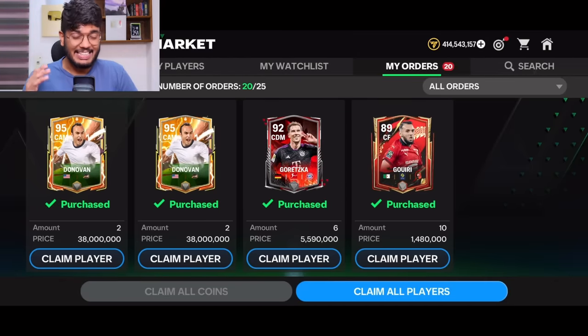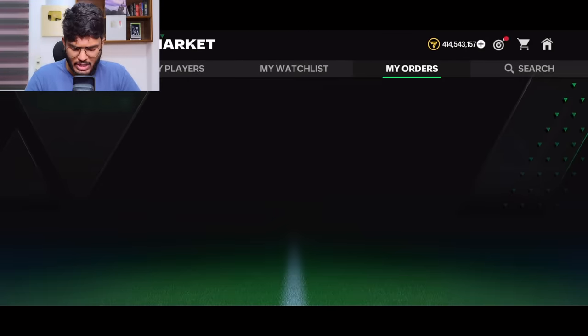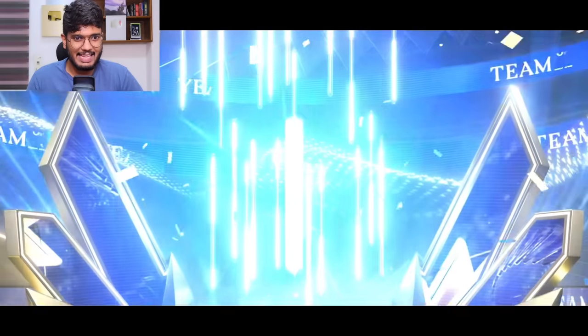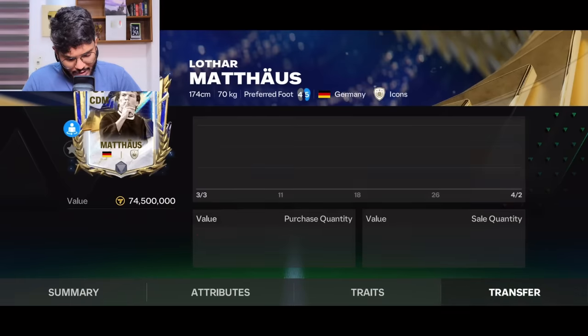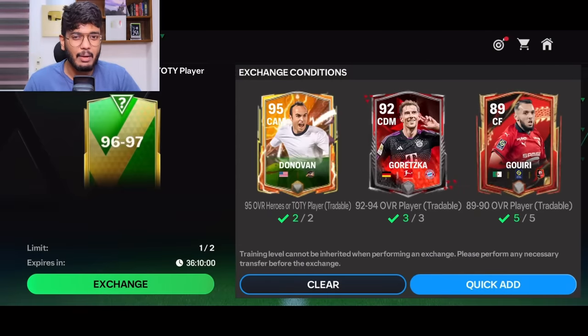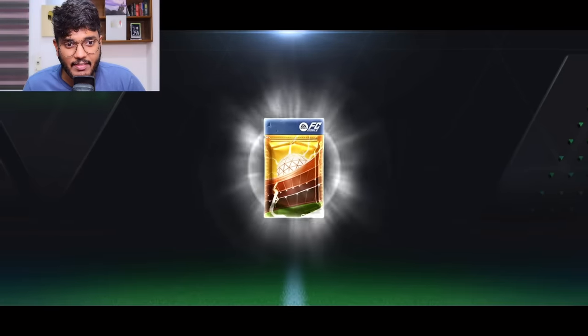This is the final account where I'm opening the 96 to 97 exchange. It cost me 200 million coins for all required players. Here we go — the pack opens, it's Germany — that's Lothar Matthäus. Not the biggest L but still a loss — about 20 to 30 million coins. I can sell him for about 80 million, so after tax that's 72 million back — meaning 28 million coins lost. Better than packing Bernardo Silva or Hugo Sanchez at least.